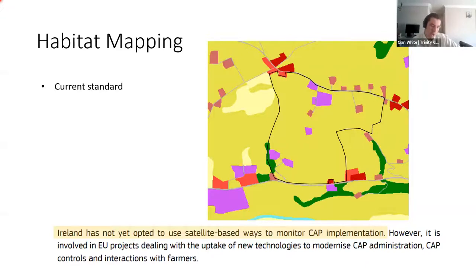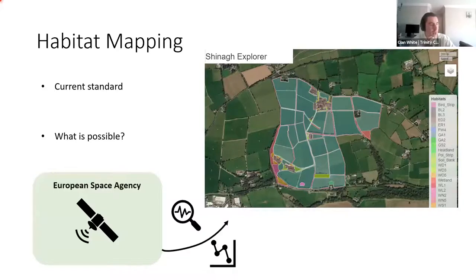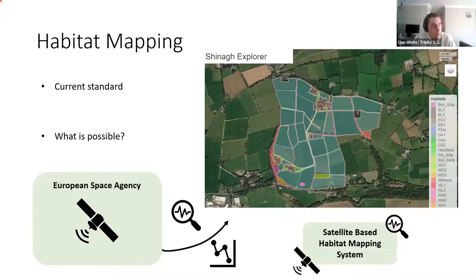That has changed because of new technologies and new satellites being released. When Cian surveys Siannac on the ground, the resulting habitat map clearly shows all different habitat types, hedgerows, and forestry areas — much more resolved so you can actually measure the percentage area of habitat on the farm. With Farm Zero C, the plan is to take four or five different satellites available through the European Space Agency, apply machine learning techniques to create habitat maps, and compare them to the on-the-ground habitat maps already surveyed. The cost-benefit question is: how much would it cost to implement this satellite-based habitat mapping system, and is it possible to use it to measure the 10% target?